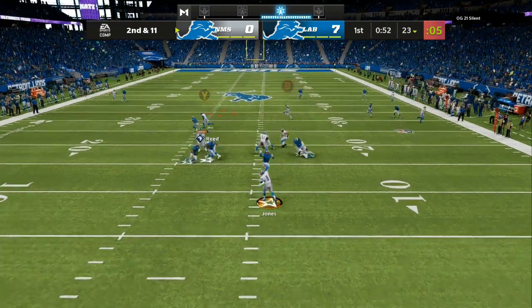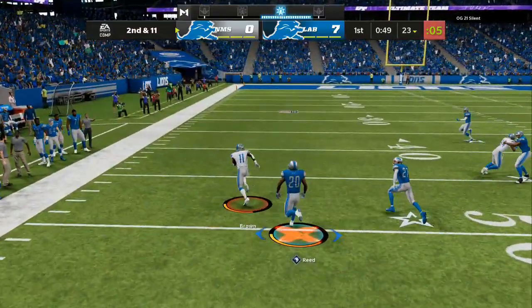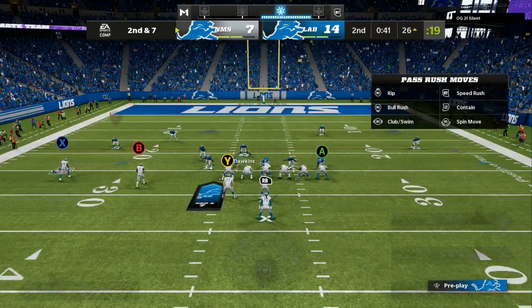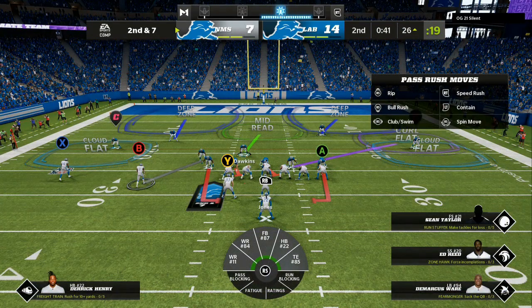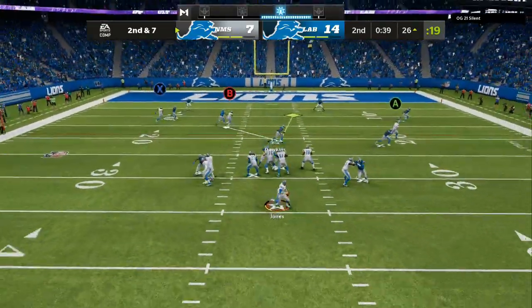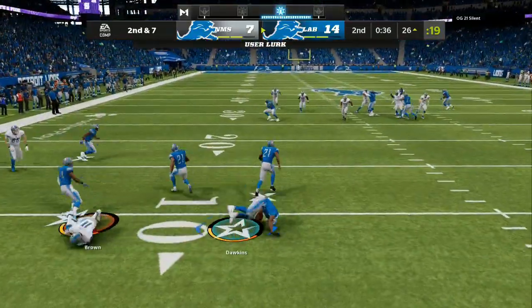But he put a backside slant that I wasn't expecting. You have two to three seconds to make your read. This guy was backpedaling with his quarterback and he just had enough time to throw it to a backside slant instead of where my user was. So now we're going to adjust to that — we're going to put 20-yard blues on the field and five-yard purples, and we're going to come away with an interception.